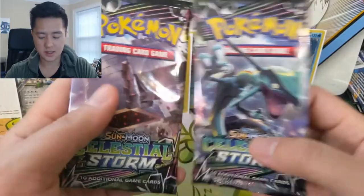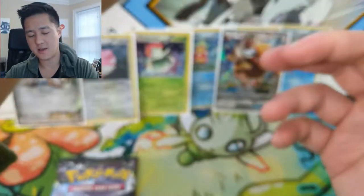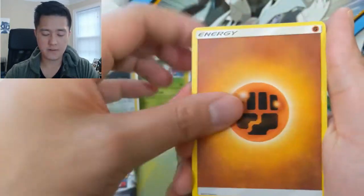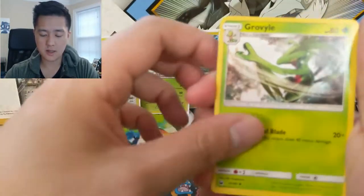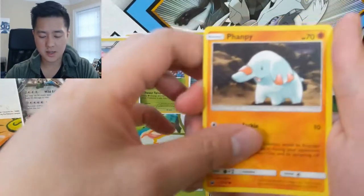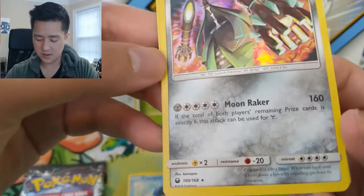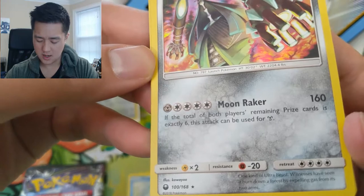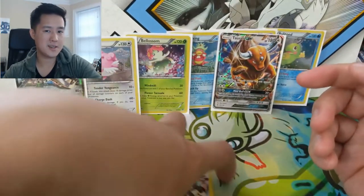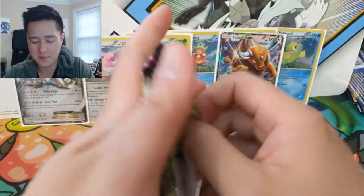Now we got two packs of Celestial Storm — a Rayquaza pull art maybe, that would be a super sick pull. We got a Fighting Energy, Huntail, Ralts, Energy Switch, Onix, Bagon, Bellsprout, Wimpod, Clamperl — a Combusken for the reverse, and then a Celesteela for the rare. That's a crazy high cost — if the total of both players' prize cards is six, this thing can be used for just one Metal Energy. Wish that was a little easier to use, then it would be a super strong attack — but as written, nah.